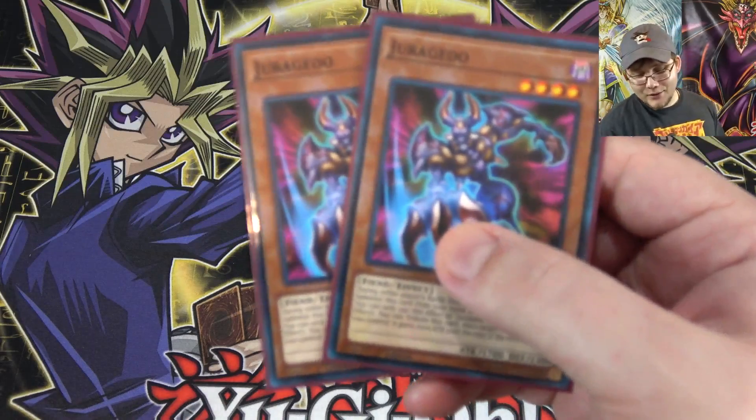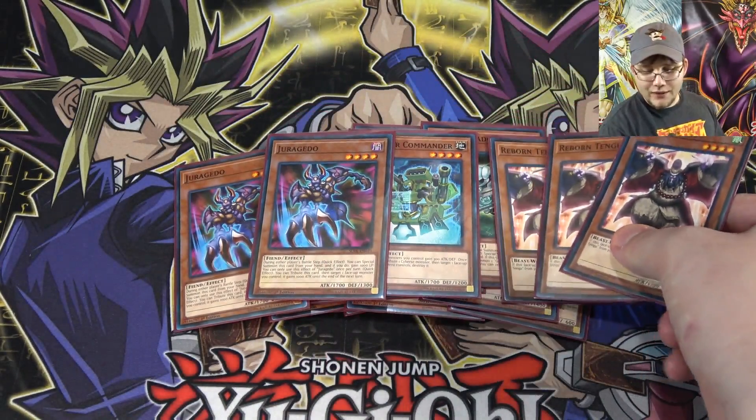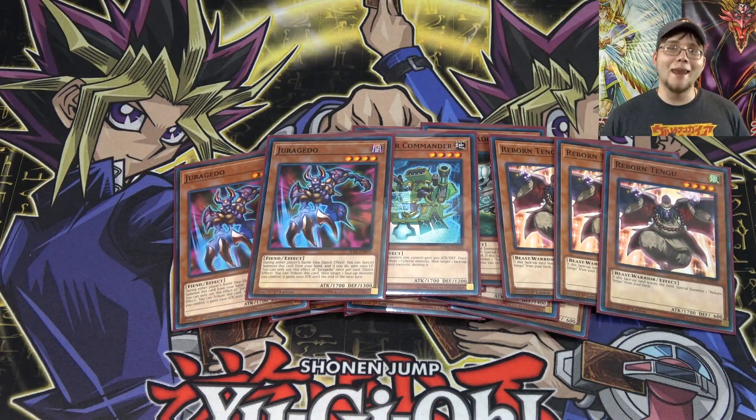Since these were reprinted with the structure deck, I am using two of Jara Gito and then three of Reborn Tengu. Both of these are great because you can get them on the field easily for link summoning. Reborn Tengu helps thin down the deck and keeps giving you a monster to link summon with, while Jara Gito has pretty good ATK, is easy to bring out during the battle phase, gains you life points, and provides another easy way to put a monster on your side of the field. Since they've been reprinted they're much cheaper to get now too.